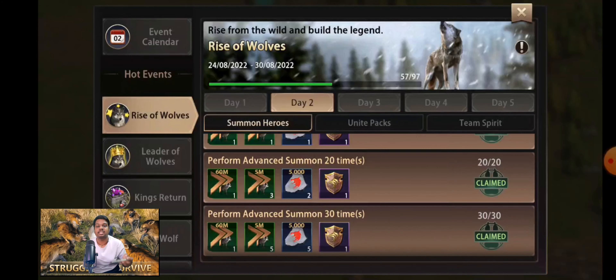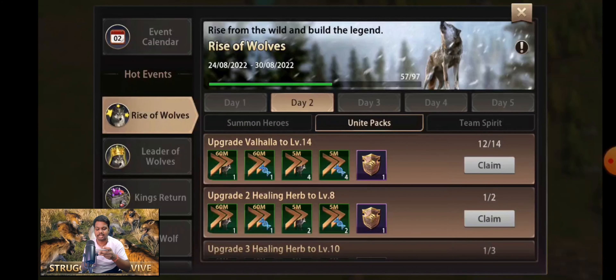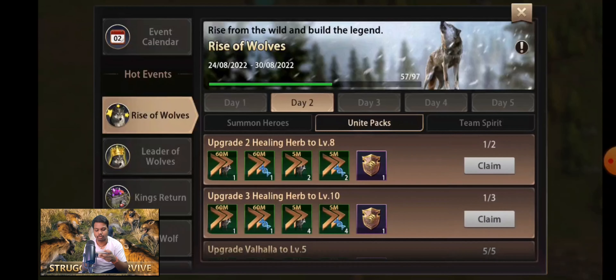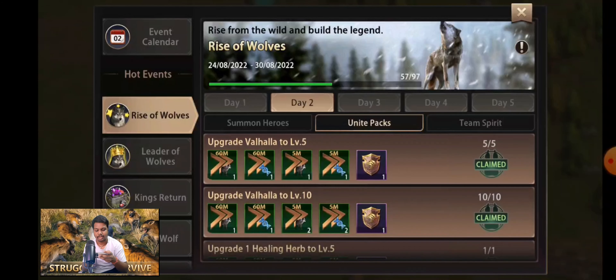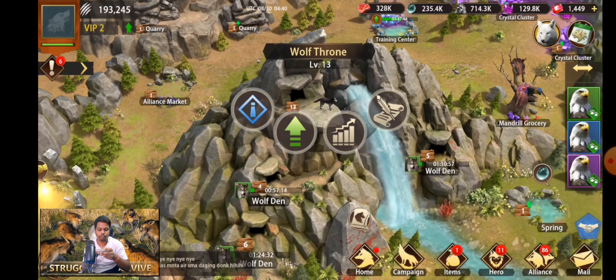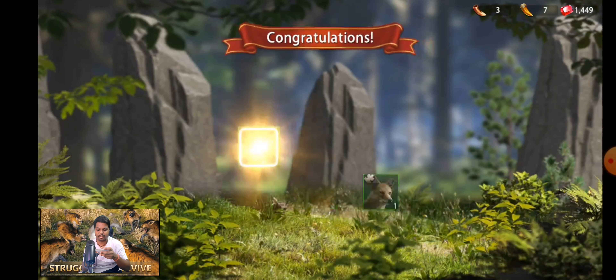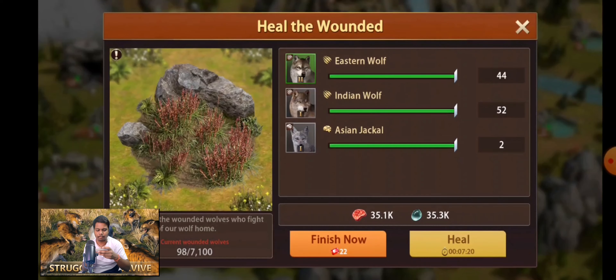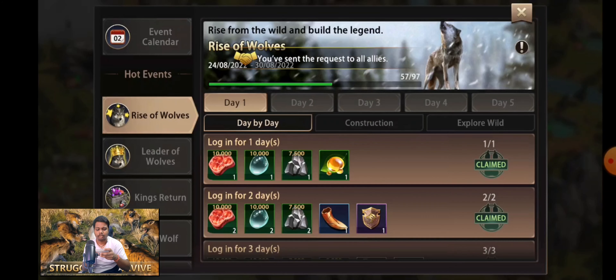You need to perform 30 Advanced Summons, which is very easy — I have already done nearly 60 times. After that you should stop so you can benefit from the Strongest Wolf Lord event later. The second task was the Unite Pack upgrade: upgrade Valala to Level 14, upgrade three Healing Herbs to Level 10. I was focusing on other buildings, but today I will upgrade my Wolf Throne to 14, Valala to 14, and Healing Herb since it doesn't take much time.